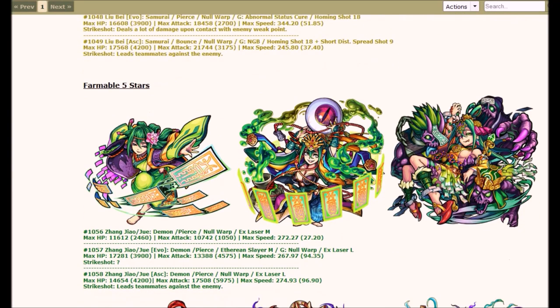So let's look at the Farmables now. We got Zhang Zhao, or Zhang Zhui — my Chinese isn't up to par, because I'm only like freaking 10% Chinese or something. She is a Demon, and both her forms are Pierce Type. Her Evolved Form is an Ethereum Slayer M with a Gage Shot of Null Warp and a Bump Combo of X Laser L. For her Ascend Form, also Pierce, it's Null Warp with a Bump Combo of X Laser L also. Stats are relatively the same — her Ascend Form has a buttload more attack, and her Evolved Form has a little bit more HP. I want her because she looks awesome.